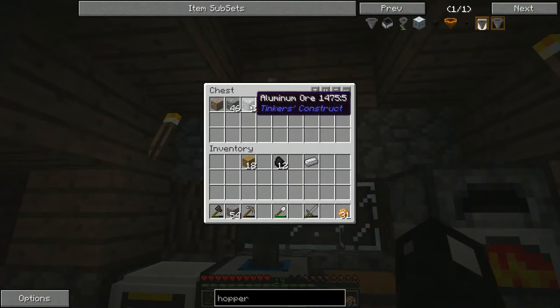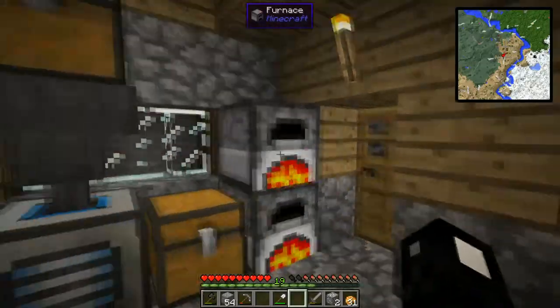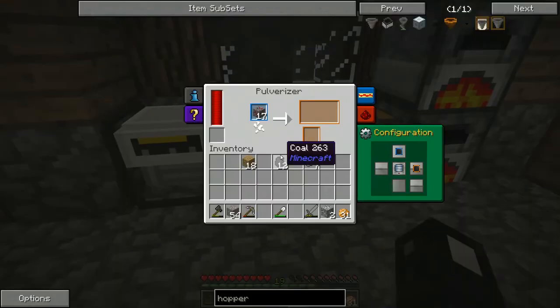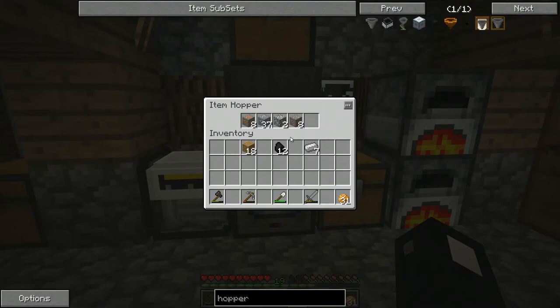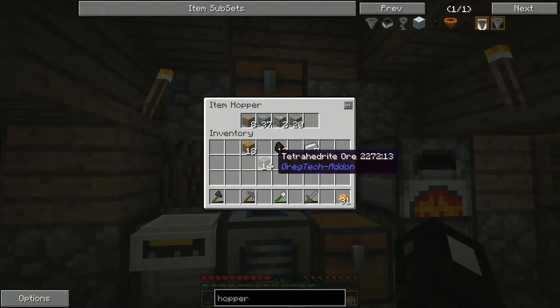Let's also do the aluminum ore. I don't think we can pulverize osmium. Let's toss all this in, and I don't know if we can pulverize gravel or not. Okay, so the tetrahedrite just goes into copper — that's not bad. No gold so far, but let's throw some gravel in there too just to see what happens.